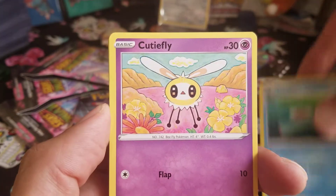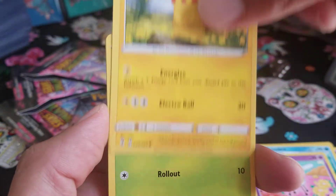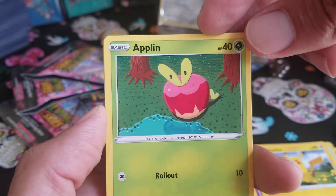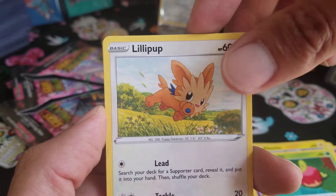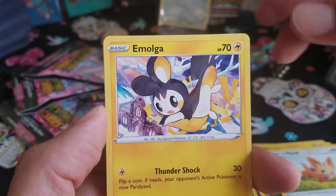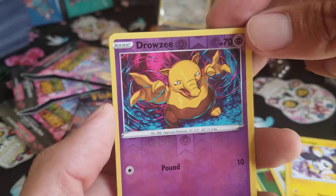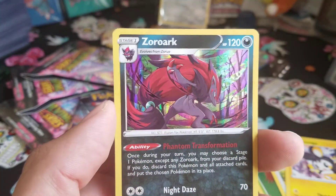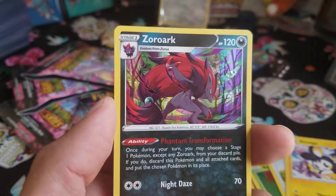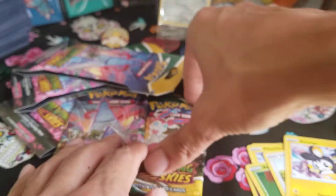Lombre — swimming, he's never smiling. Cutiefly. Pikachu. An Applin — nice, I love Applin. Lollipop, she's kind of angry. Emolga flying through the air. We have a reverse holo Drowzee. In the back for our first holo — Zoroark. Dark type Pokémon. Very cool.